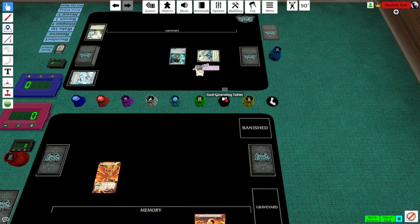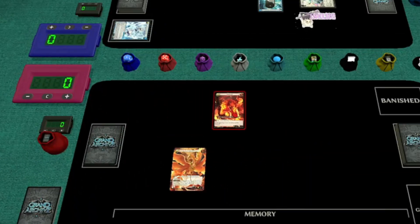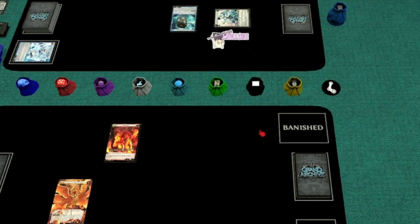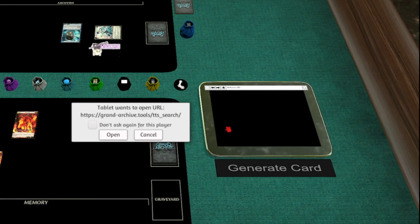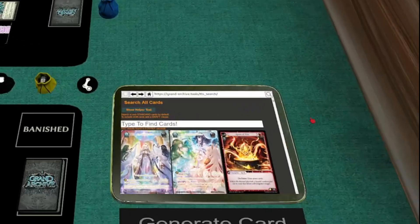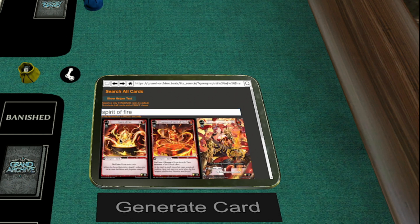Finally, let's talk about generated cards. Fracturized is smart enough to identify the summoned or generated cards your deck will need and put them in this little bag here. But sometimes a situation might come up where you need to summon or generate other cards — maybe you accidentally deleted your spirit, for example. If so, you can use the iPad. Type the name of the card you want to create, click it, and then press Generate Card. The card will appear.